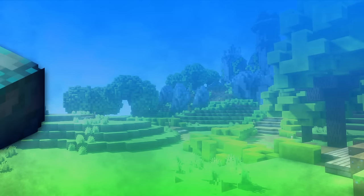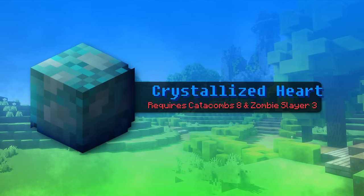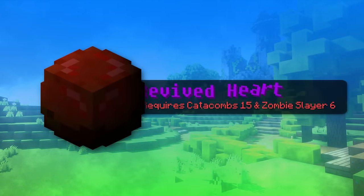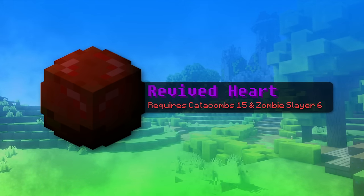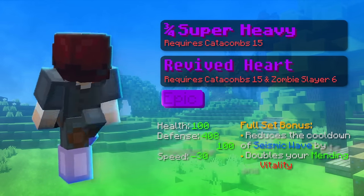Also keep in mind that the crystallized heart has zombie slayer 3 and catacomb 8 requirement, and the revived heart has a zombie slayer 6 and catacomb 15 requirement. If you meet those, you can upgrade the helmet a lot earlier. This armor can be used up to floor 5.